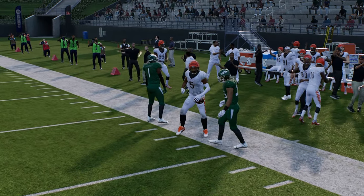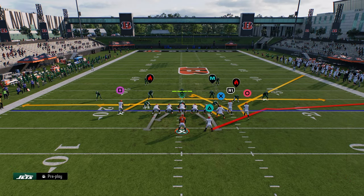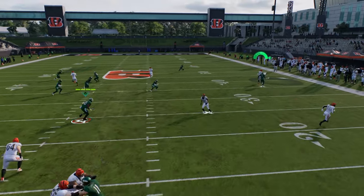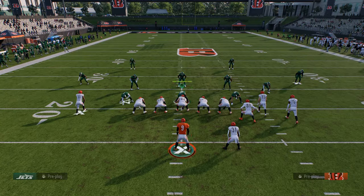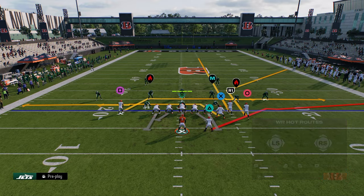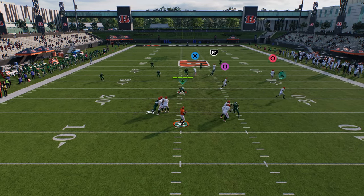Another thing you can do is if you want to keep it in that short corner range, you're able to free-form and high point it. Joe Burrow's high point might be broken in this game, but essentially you're just trying to loft it over the top. A lot of times you're actually going to be able to throw this over the top.